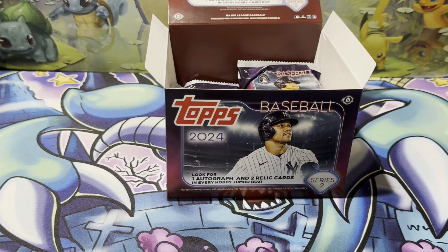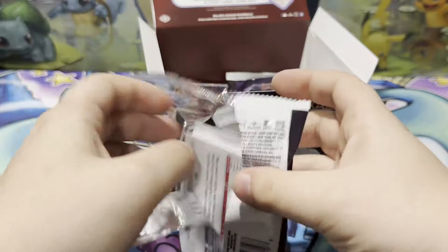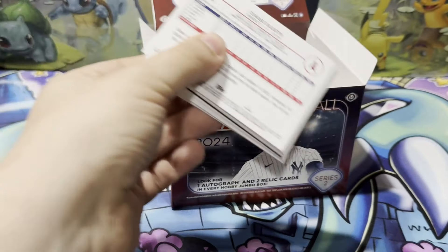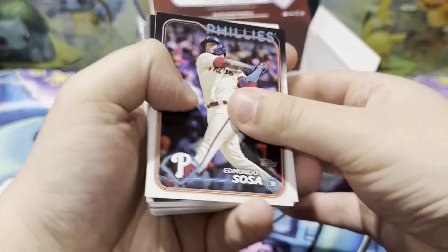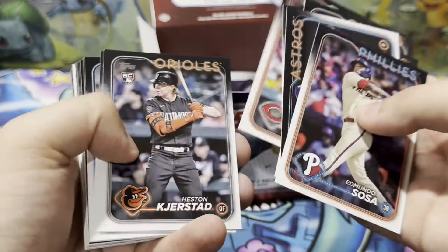All right, so that is the halfway point. We have our relic and we have our jersey — both relics have been pulled. So we are looking for our auto.